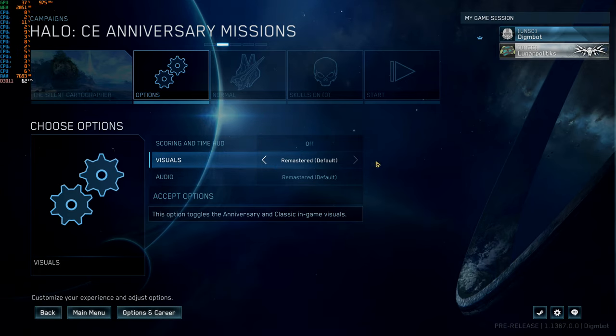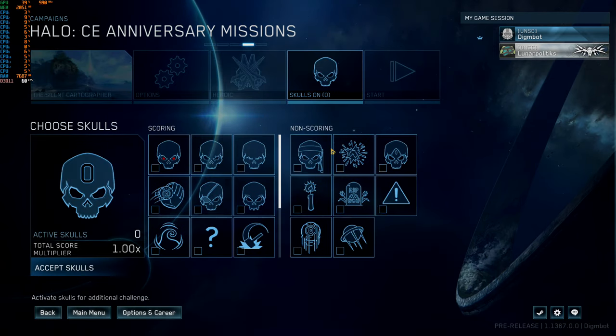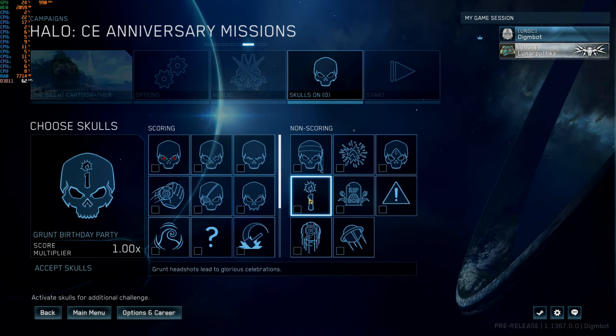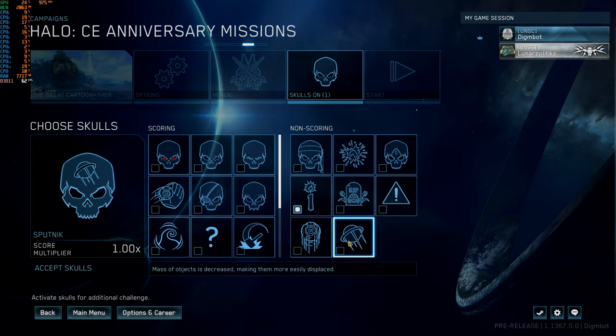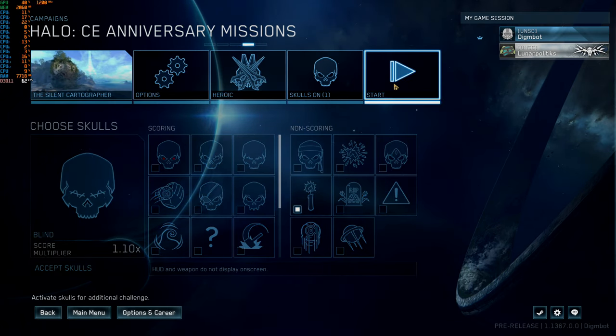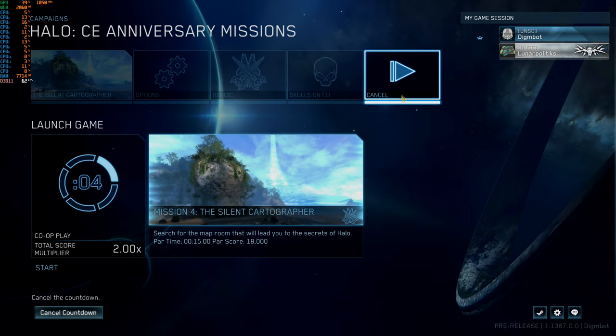Visuals set to remastered — interesting that it can go to classic too. Setting heroic difficulty. For skulls, Grunt Birthday Party is obviously a must. Let's keep it simple beyond that. The interface is pretty easy to use; it's a little weird at first but you figure it out.